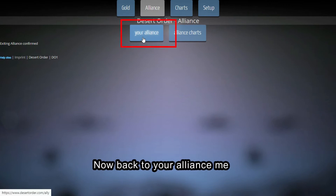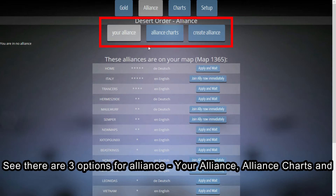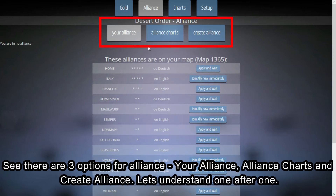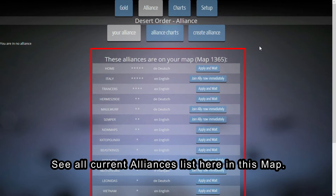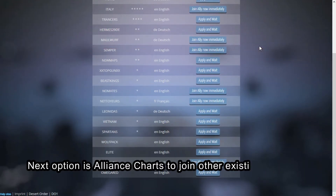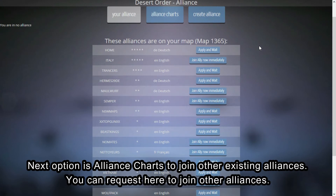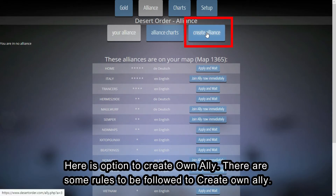Now go back to your alliance menu. There are three options: your alliance, alliance charts, and create alliance. All current alliances are listed on the map. The alliance charts option lets you join other existing alliances, where you can request to join.